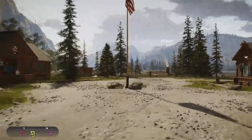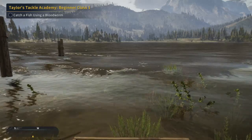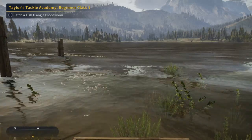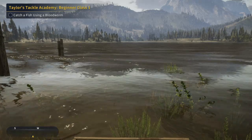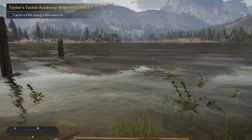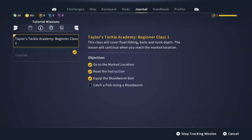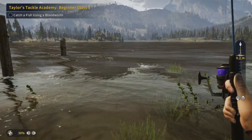As I got over here onto the dock, one of my missions popped up — it's Taylor's Tackle Academy Beginner Class One, which I got off the bulletin board. It's kind of like a tutorial that will go through everything we need to know. We need to catch a fish using a blood worm. The journal says this class will cover float fishing, baits, and hook depth, and the lesson will continue when we reach the mark location.